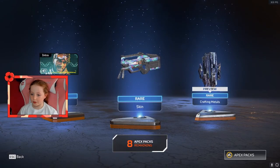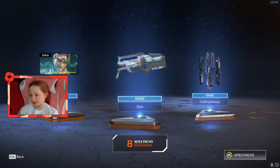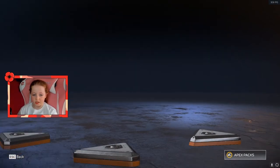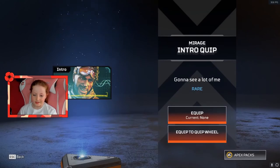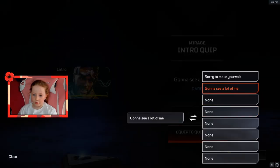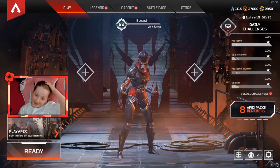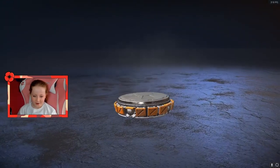Got more crafting materials - I got 30 this time, rubbish. I got a skin for the Elstar, sweet! And we got Mirage's. Alright, the eighth one - okay, I'm excited again.